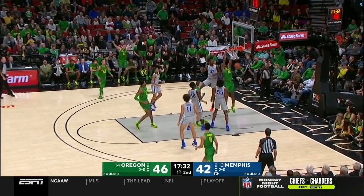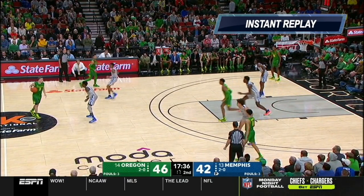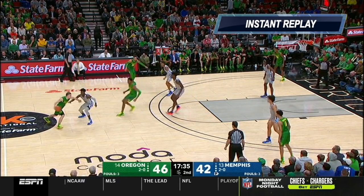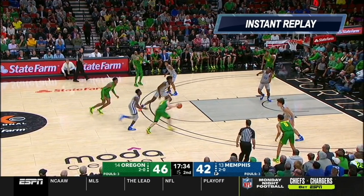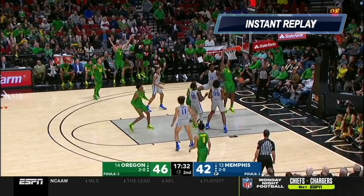Wiseman in pick and roll defense — he comes out a little too far, forces his man to help, gives up an easy bucket. He charges so hard out there, can't recover back, which forces Precious Achiuwa to step up and leaves a wide open guy underneath the basket.